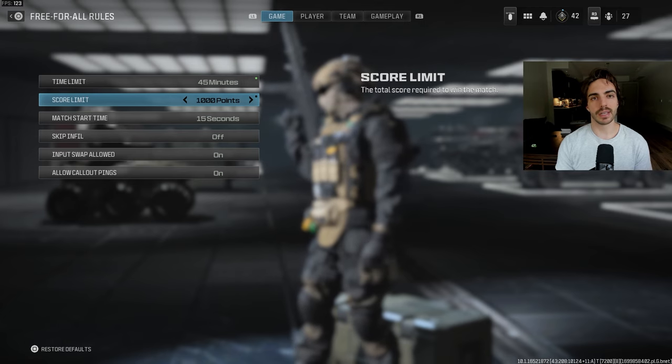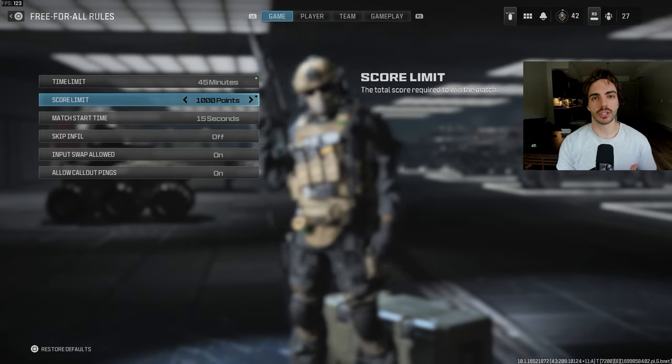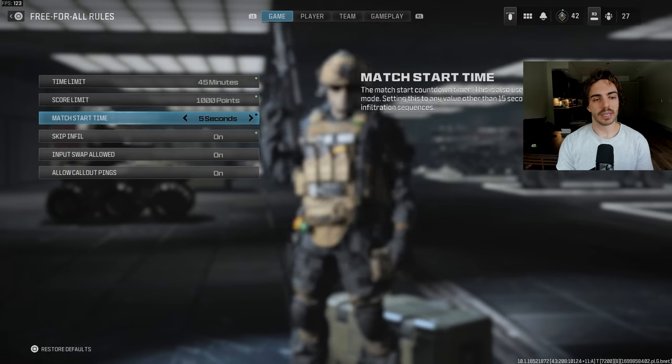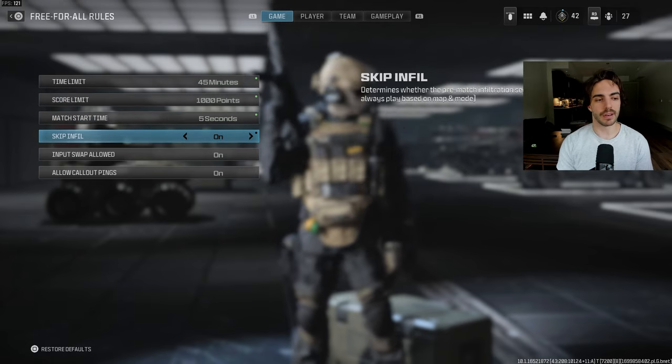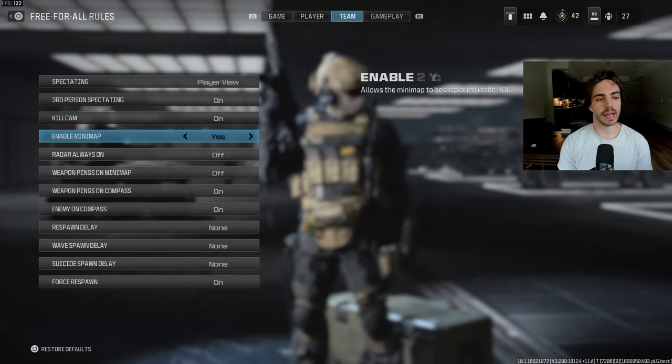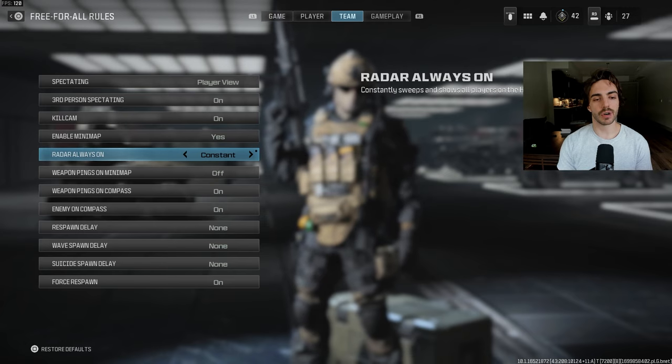Sometimes pro players just leave it at a thousand because they don't know when the scrim is going to start, so they just keep playing and warming up until then. Max start time — we're going to do the least amount possible: five seconds, and skip infill. We don't change anything for the player tab, and then we go to the team tab.